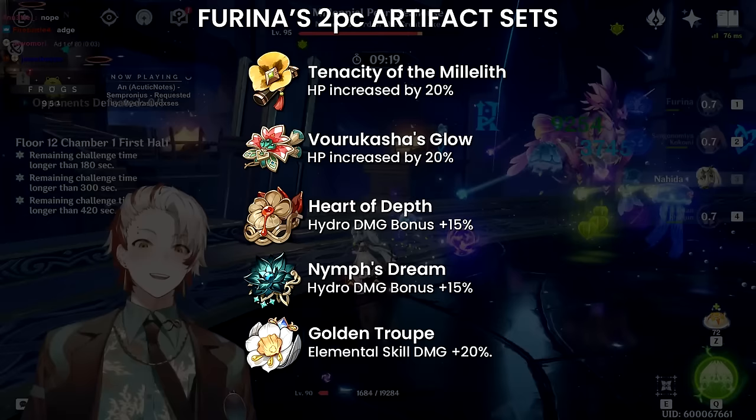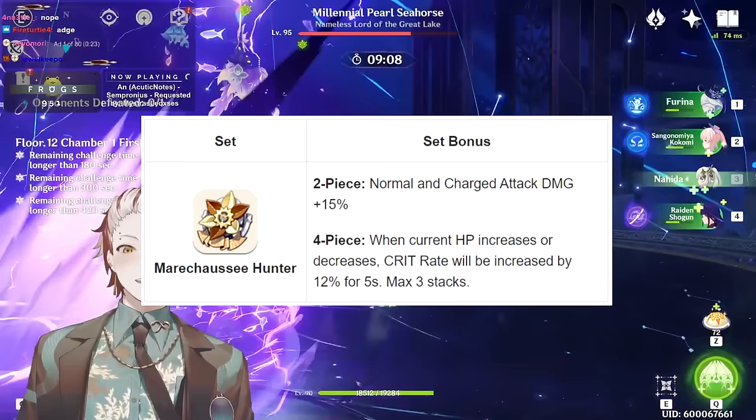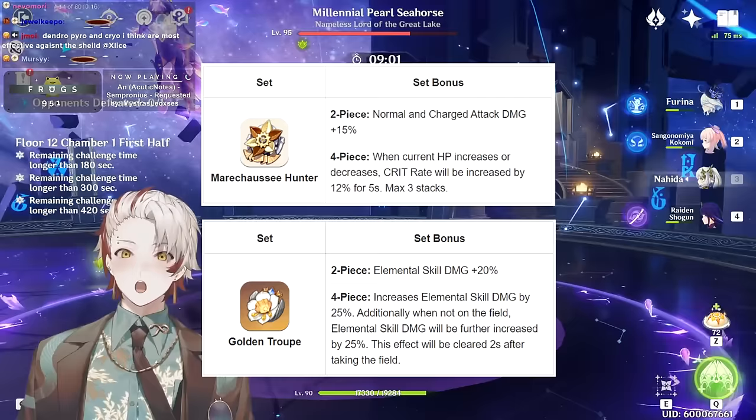For whales: C6 Furina doubles as both support and on-field DPS. Her build can now add the 4-piece Marachaussée Hunter set as a possible choice alongside Golden Troupe. Golden Troupe will still grant her summons the most damage, but if you want to show off her C6 normal/charged attacks, 4-piece Marachaussée Hunter is best in slot.